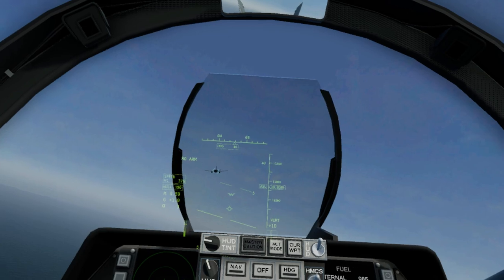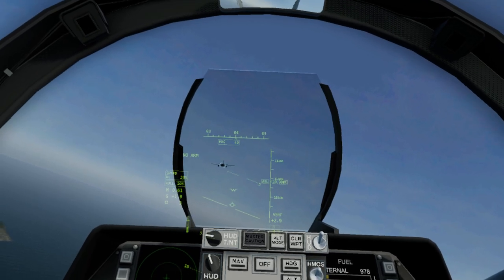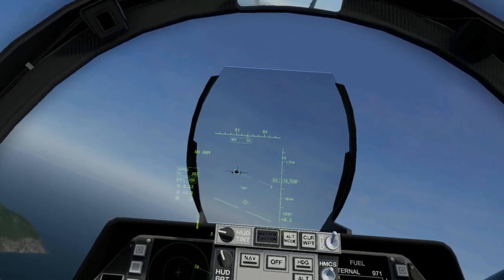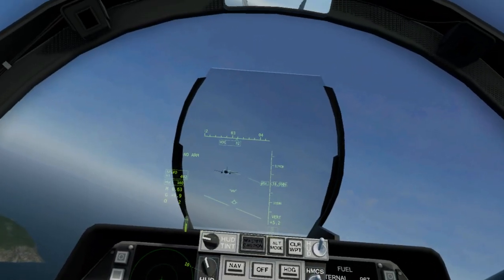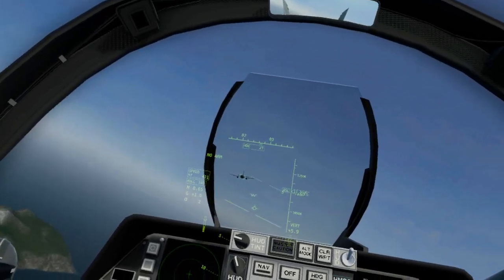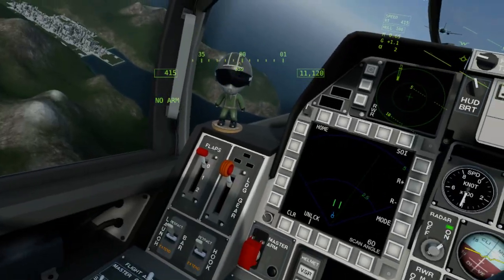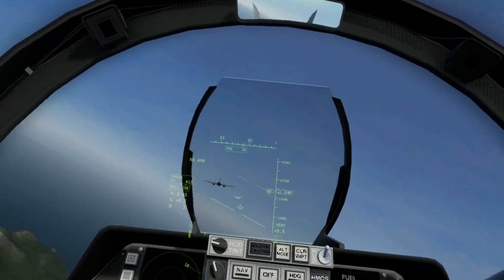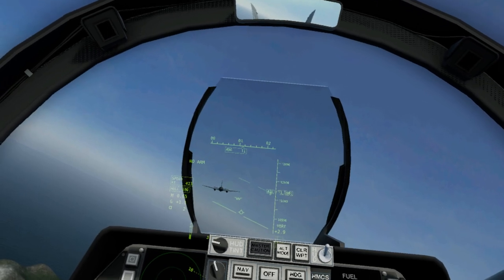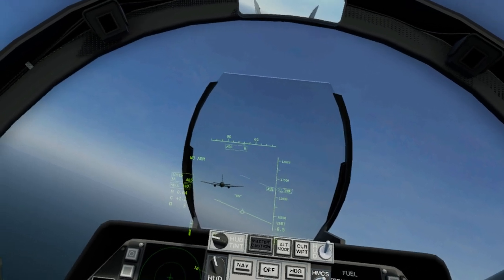We're going to speed up a little bit, close in, and aim for 374 knots once we're behind the tanker. The key thing about precision throttle work — in any flight sim really — is that when you want to hold position you cannot keep your hand in one place. You need to constantly be rocking the throttle forward and backwards, waiting for the engine idle to respond, so it never stays stationary; it's either dropping or increasing.